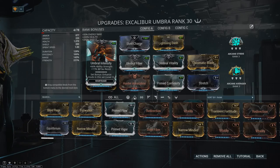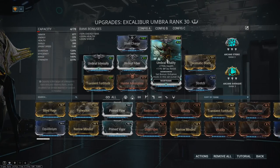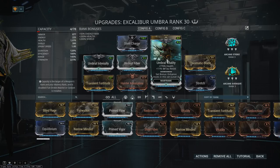Umbral Intensify is basically Primed Intensify — it gives you plus 66% ability strength, which is very good, plus some Tau resistance, which is just sentient resistance. This is a set mod, so the set bonus enhances other mods in this set. It's currently at level three, which is why it says that. Umbral Vitality gives 770% HP and 11% Tau resistance, and is also a set mod of course.